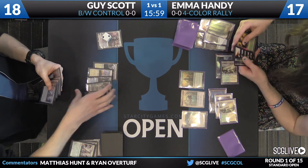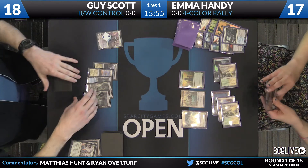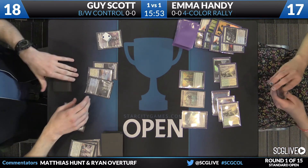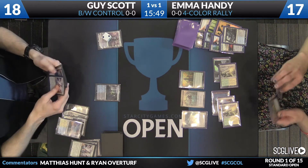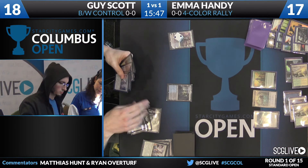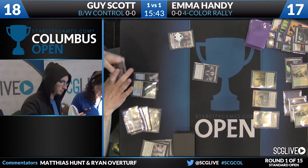Graveyard now has a Husk, a Sifter, a Jace, and a Sidisi's Faithful, and she has double white in play — most of the pieces are in place. We're shy some Zulaport Cutthroats, but the position is far from bad. Kalidus, Traitor of Geth — this is the play for Guy. He has another copy of Planar Outburst in hand.